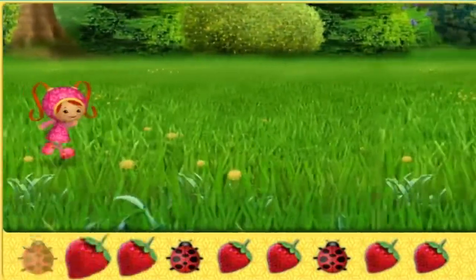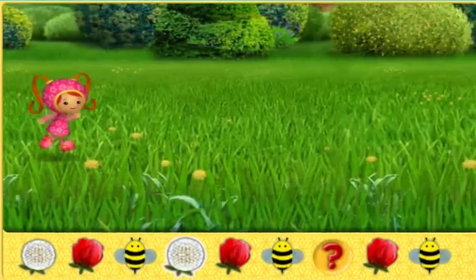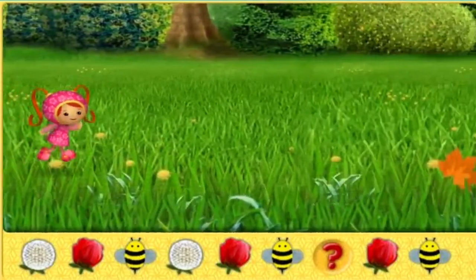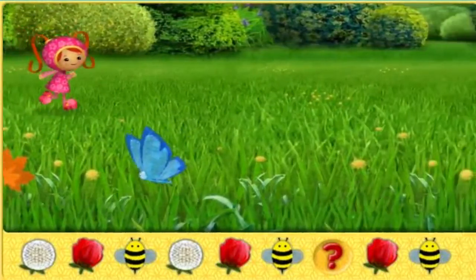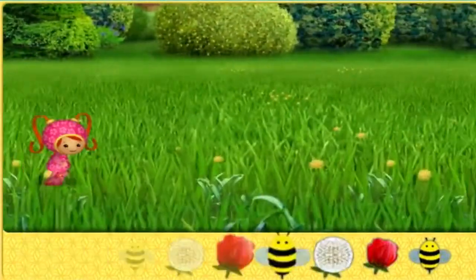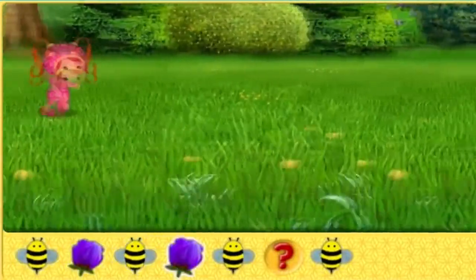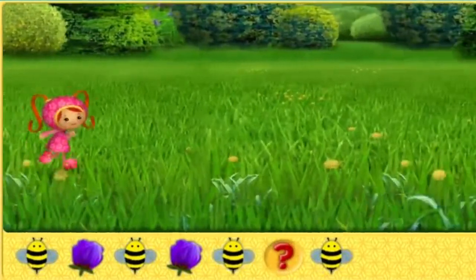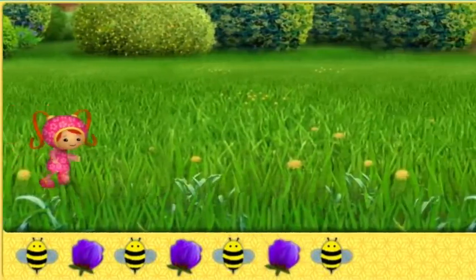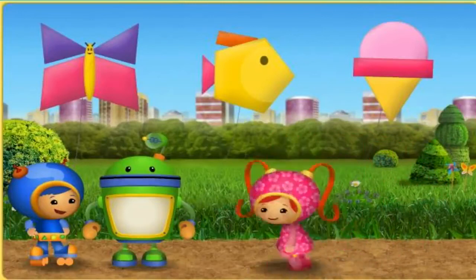You got it! Oh, look at this pattern — dandelion, tulip, bumblebee. Bumblebee, what goes here? Whee! Good job! Oh, look at this pattern — bumblebee, tulip. Bumblebee, tulip. Bumblebee, what goes here? Way to go! Thanks, Umi friend. We knew we could count on you. Umi-rific!